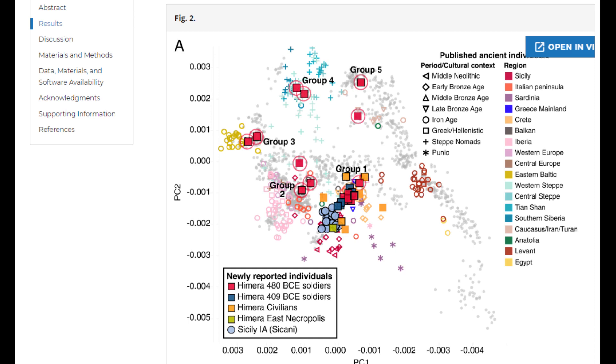The Ximera 480 BCE soldiers, these are the ones we're going to be taking a look at in this video. They form Group 3, Group 4, Group 5, and Group 2. Group 5 is Caucasus, Group 4 is something else, Group 3 is Northeast Europeans. In this video we'll be taking a look at one of these mercenaries from Group 3 — Northeast Europeans who were living in Ximera, Sicily.